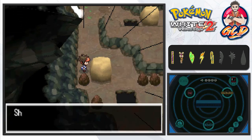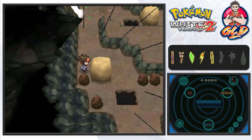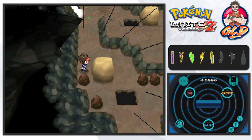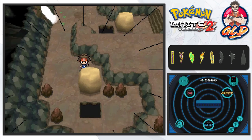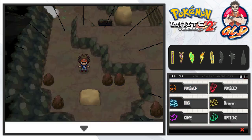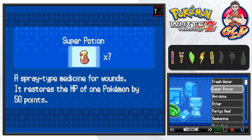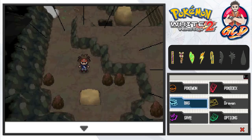What you guys need is Strength and Flash in order to get through this whole area. Some Pokemon to keep an eye out for are Aron, Axew, Boldore, and Woobat. Yes, you can actually find an Aron right here. I'm actually thinking of probably getting one off-screen or something like that - we shall see.